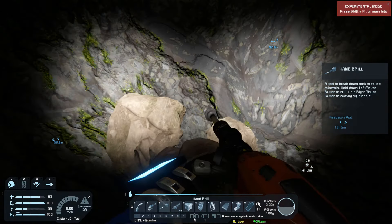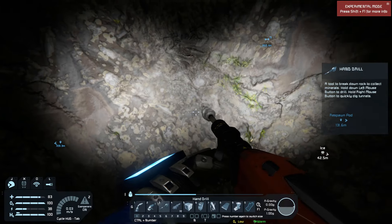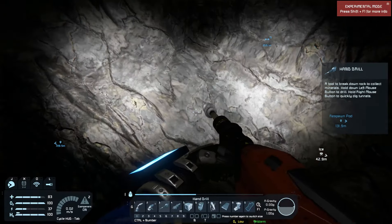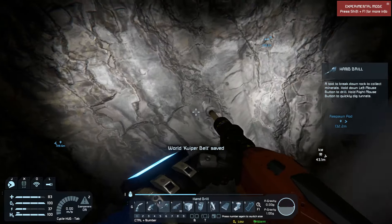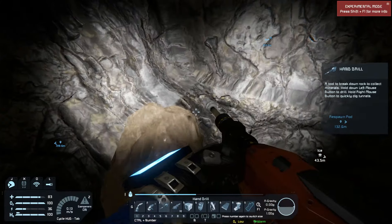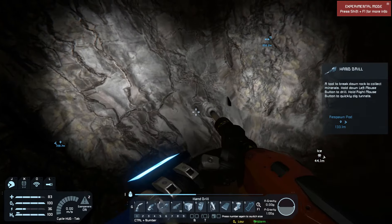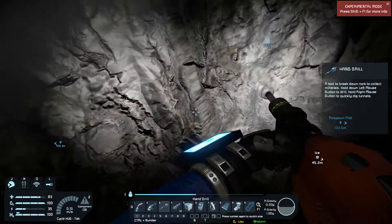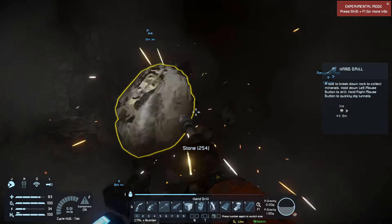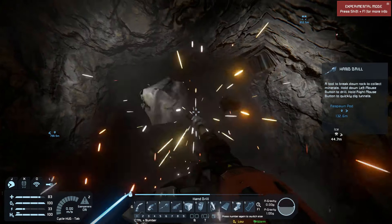If you right-click it'll just dig a straight tunnel — it won't give you resources from it, which is a good way to get down to the materials you want to be mining instead of mining the topsoil. If you're looking for an ore deposit instead of just mining all the stone, you won't get any of that stone and you'll just be able to get to the ore faster. Left-clicking is your typical mine — it'll give you all your resources, just a little bit slower. Pros and cons.